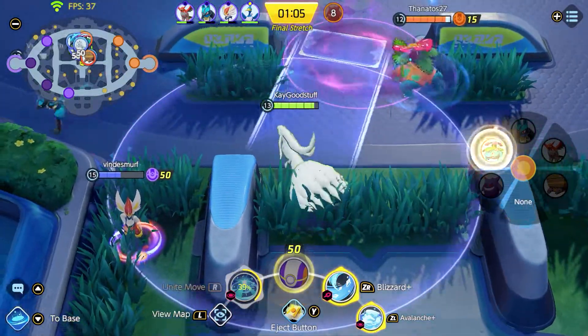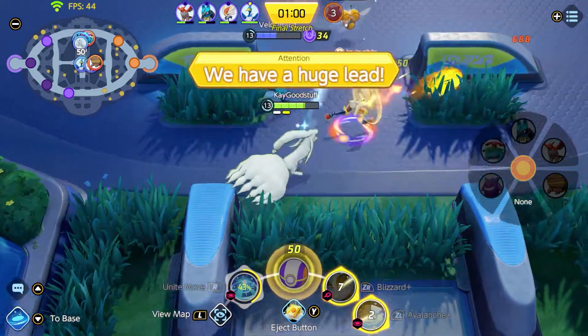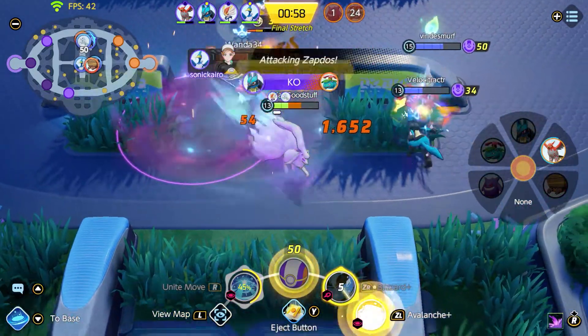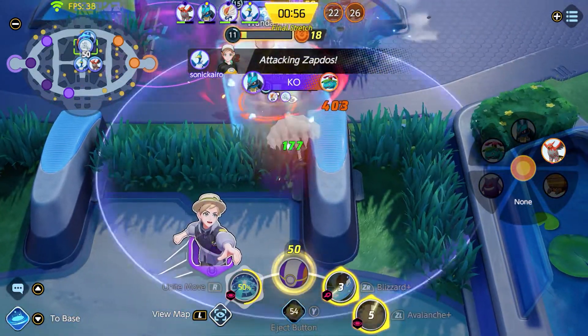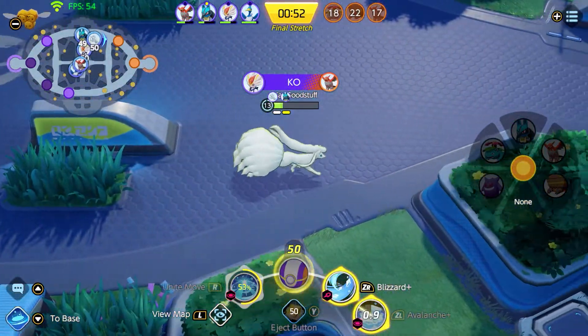In the last moment, we see Avalanche on Venusaur — with it we can freeze it, Blizzard shoves it into a wall, we have AoE damage, both enemies don't stand a chance, they get taken down in the teamfight, and we can go down to Zapdos and hopefully get it.